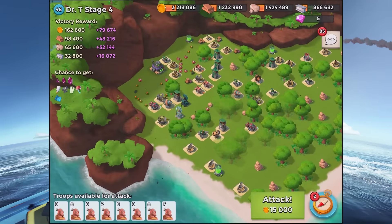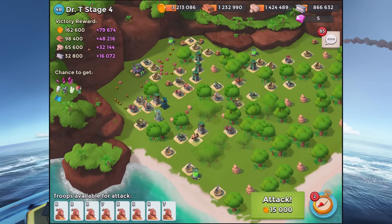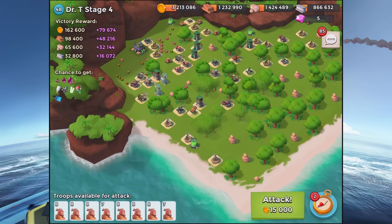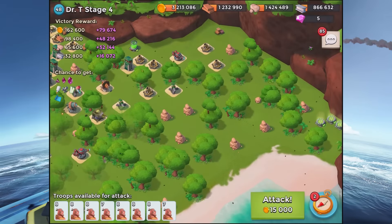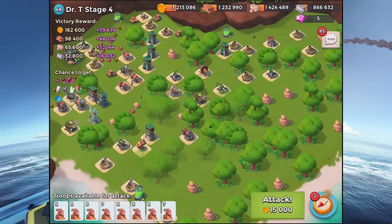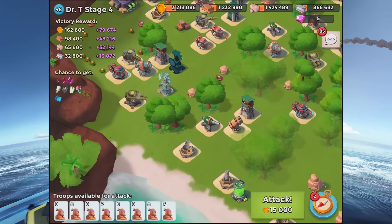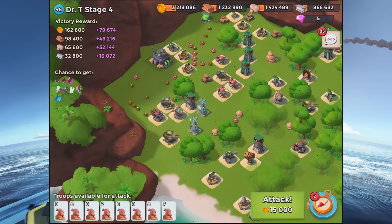We are plowing through all of these stages. I find these couple of stages where the headquarters is either on the very far left or on the right-hand side — usually on the left — it's much harder to actually path your warriors. Whereas if it's right in the middle or even on the right-hand side, it's fairly easy to hang around the left-hand side. But when it's on the left, you need to traverse the whole island a little bit more carefully.